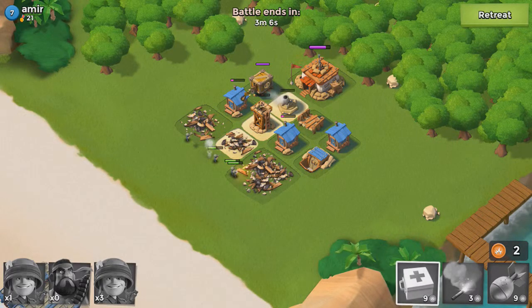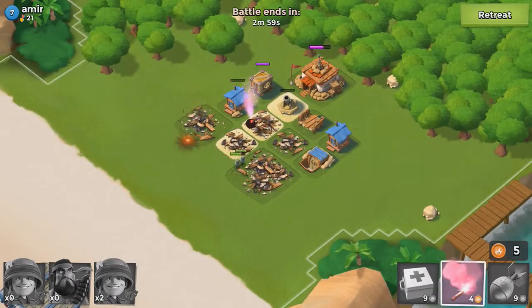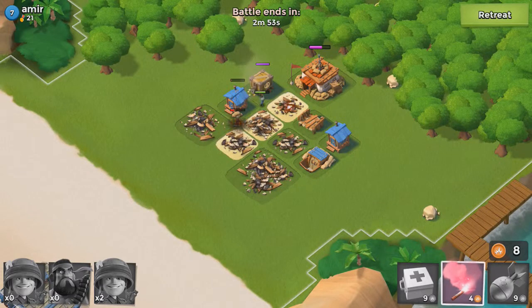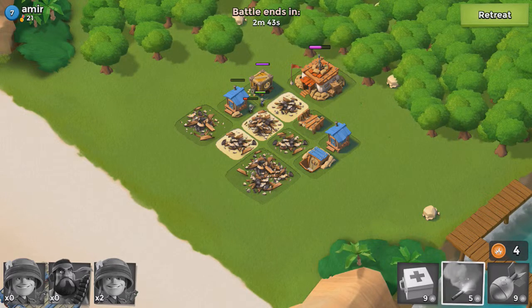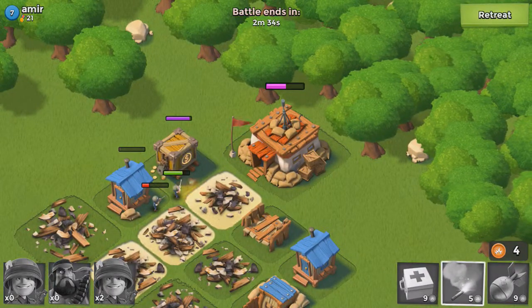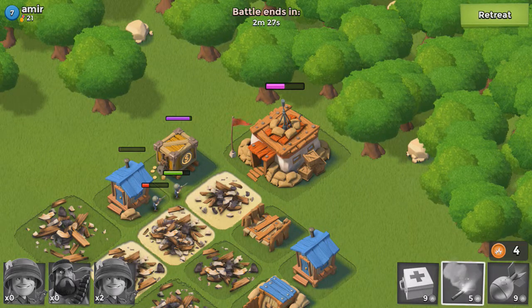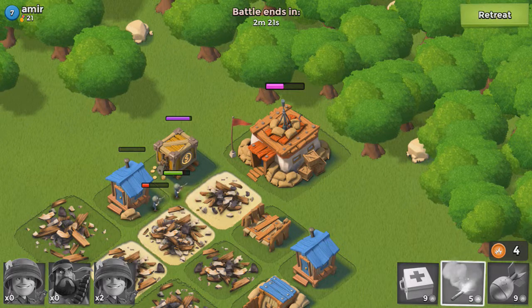We're down to our last three guys. I don't think we're going to do it here. Oh — we've still got a flare. We'll send them in. They got it down! Let's send them on to the HQ. We have two troops left, but I don't think we'll have enough time to actually take them out. We have two minutes 44. And we're going to try to take down that HQ. How's that health bar looking? It's moving — it's moving slow, but it is moving. Can we take it down in time? By the way guys, I've got my little daughter sat on my lap watching me, being as excited about the game as I am.